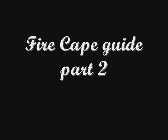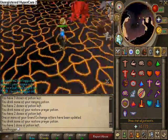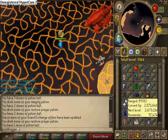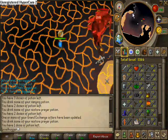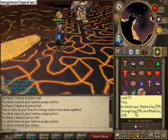Hey, what's up guys, this is my fire cape guide part 2. This is right where we left off. I'm not sure what wave it is, but it's pretty simple: just tank the 90 and kill the 360. I probably won't be talking that much on these because it's really simple — whichever one's not stuck, you just kill.